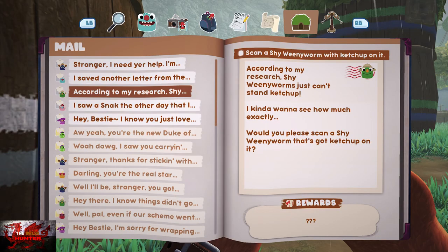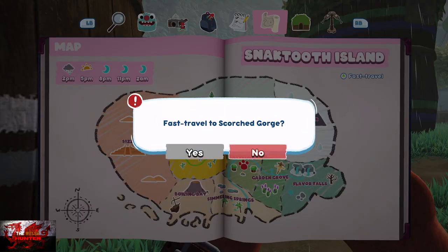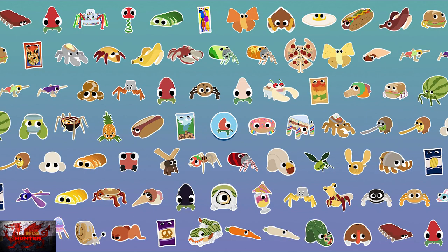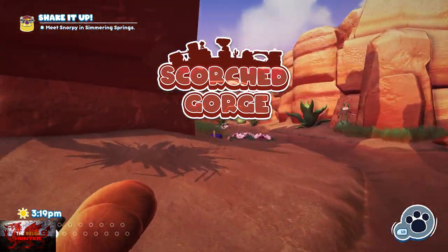Whenever I complete one mail objective I come back — there will always be one letter. Interact with that, grab the next one, and we can go again. You should have the fast travel option as well if you've completed the main and side quests, which makes life a lot easier.